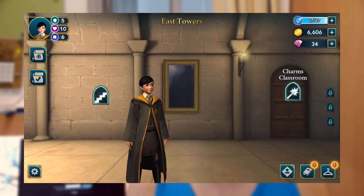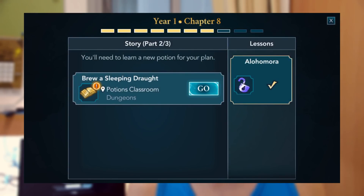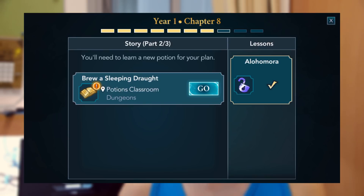Coming back to the main screen, just below the character area there's a scroll with the letter H on it. If you tap it, you see your story progression. Right now I'm in year one, chapter eight — I've completed the lessons and two out of three story parts. Once you complete the story and lessons for a chapter, you move to the next chapter. Finish all chapters in a year and you move on to year two, year three, and so forth.